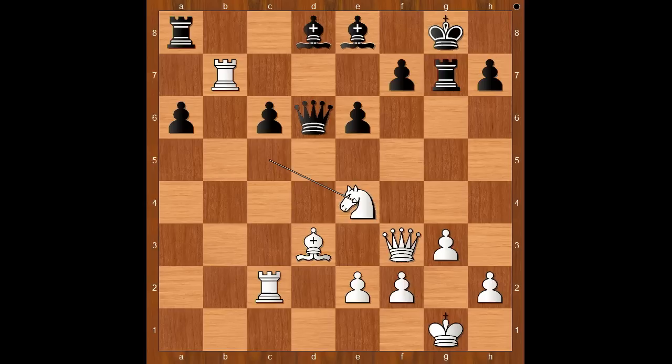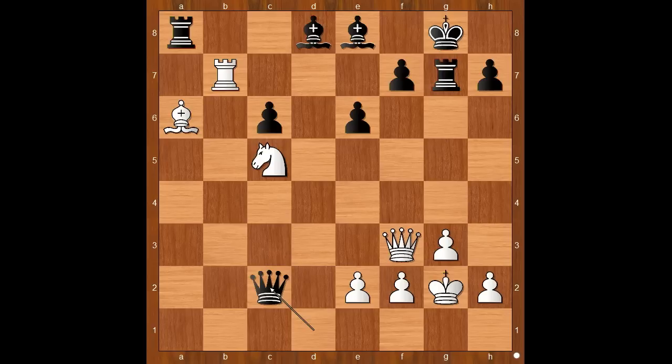Ding Liren played knight to e4, attacking the queen. Let's take it back. If knight takes on a6, then perhaps black would play f5. But how about bishop takes on a6? Is this a good move? It is very good — for Caruana, he would play queen to d1 check, winning the rook.